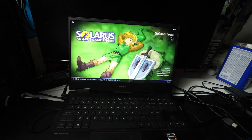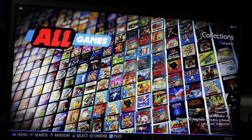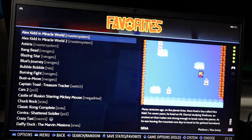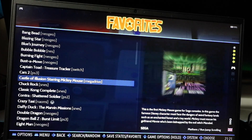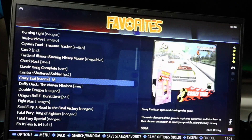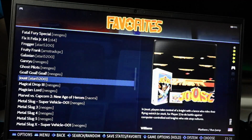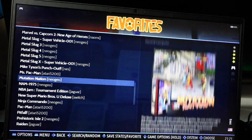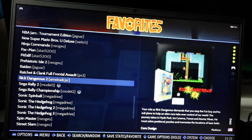I'll zoom in a little so you can get a better view. The build's total game count is 9,631. Let's check out the favorites — starting at the top of the alphabet we've got Alex the Kid, Cars 3 for PSP, Castle of Illusions Mickey Mouse for the Mega Drive, Contra Shattered Soldier for PS2. What you'll notice about this image is it's under 500 gigabytes and it's kind of the best-of-the-best games, hand selected, so you don't have to buy a big hard drive.